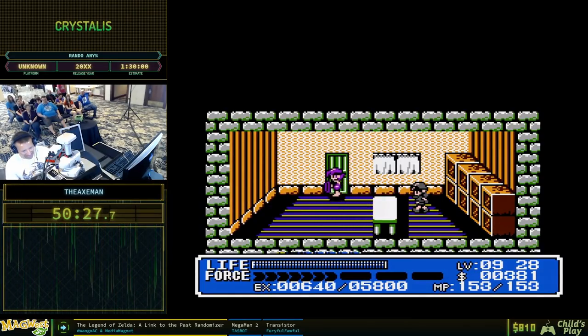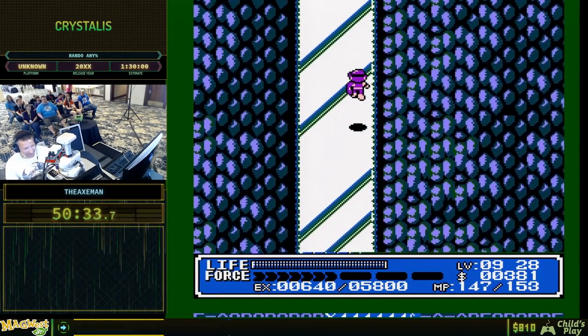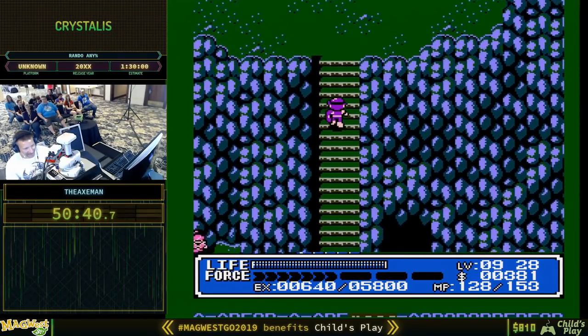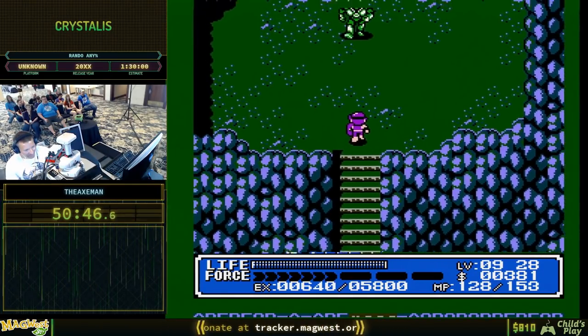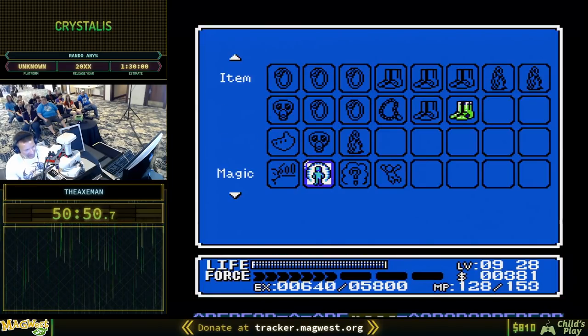More warp boots because we need to warp. We need to beat all of the main bosses — the tetrarchy. One of them is this guy here, Kelbesk. We beat his second form, so let's see what swords he's weak against — we're going to use the warrior ring.